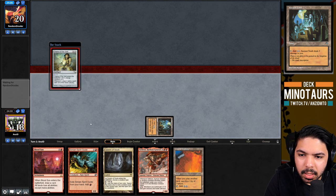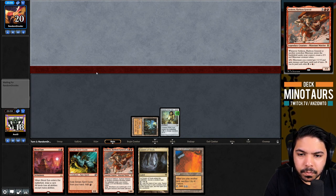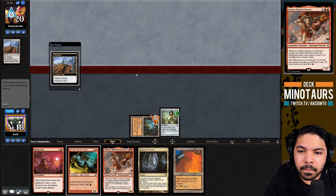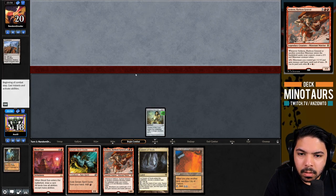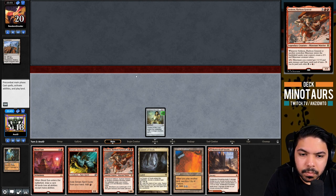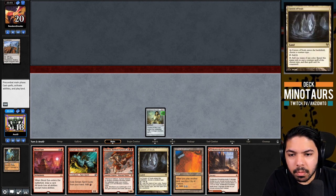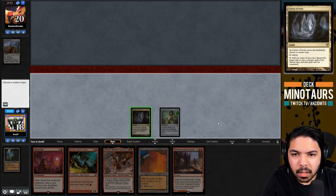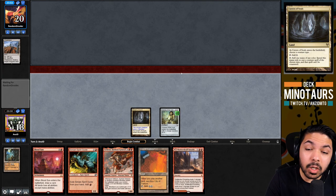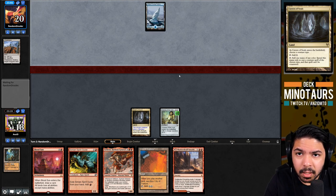We cautiously jam the Chalice. Opponent plays a Wasteland, which isn't terrible for us. They might be on Delver based on the fetchland, and a red source pairs well with Blood Sun. We name Minotaur on Cavern and pass rather than playing Blood Sun - even though Blood Sun could be very good if they only have a fetchland and a single colored source. They reveal an Island.